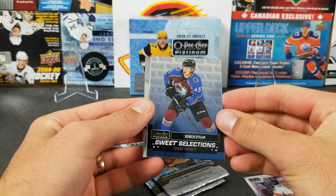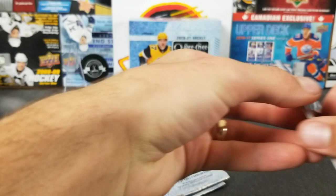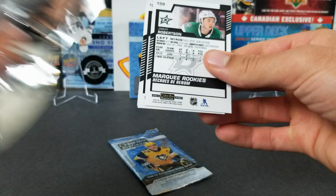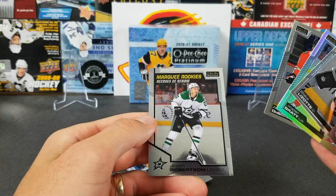I can definitely trade that one. Brinpoint and Igor Zamula rookie. Two packs left — this first box has been decent, nothing outstanding though. Blake Lizotte, Jesper Bratt rainbow, Dabrinkat, and Jason Robertson marquee rookie.